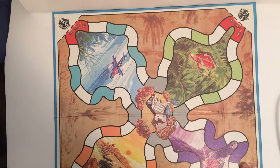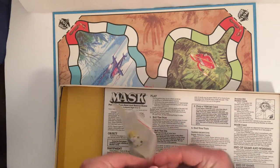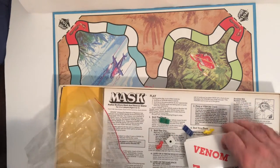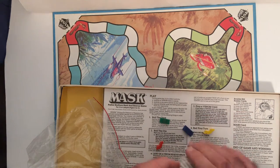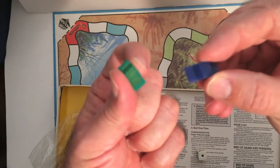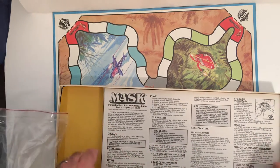Let's see if we have everything here. Whoever did have it looks like they took care of it. Wait a minute — we have our cars: red, yellow, blue, and green. That doesn't scream M.A.S.K. cartoon at all, since the cars transformed into like battle vehicles. Well, that's probably a huge letdown to people.